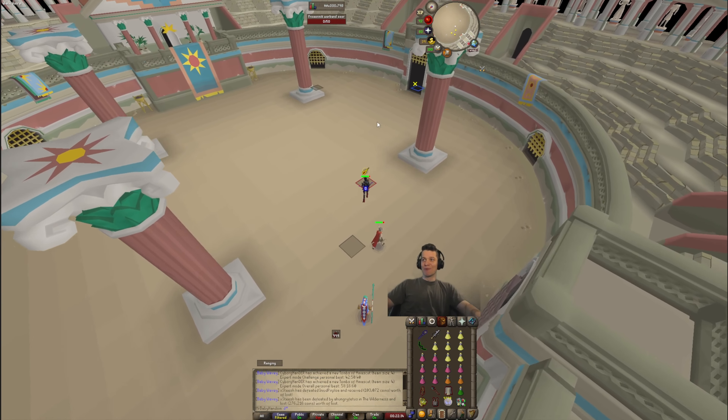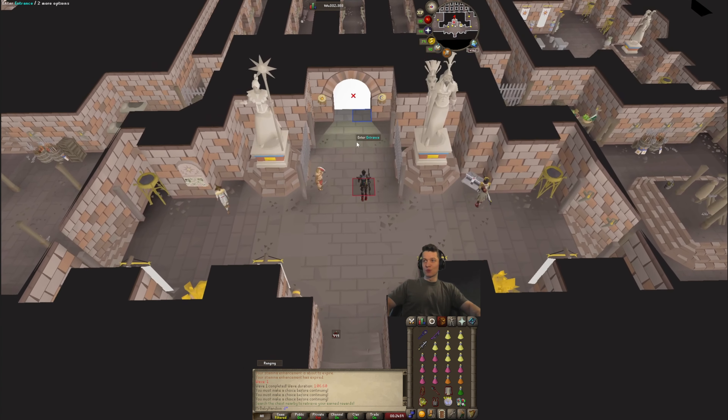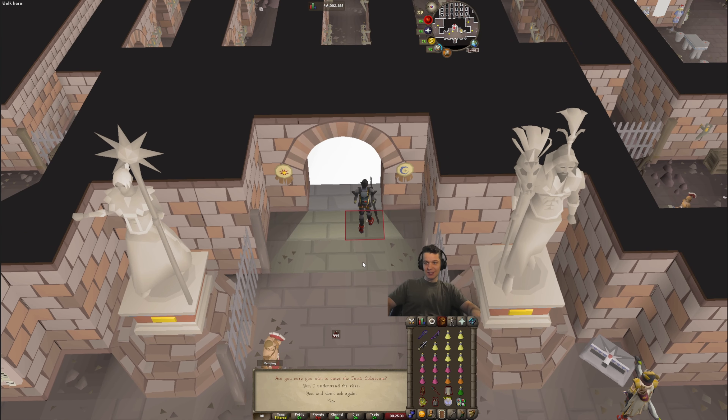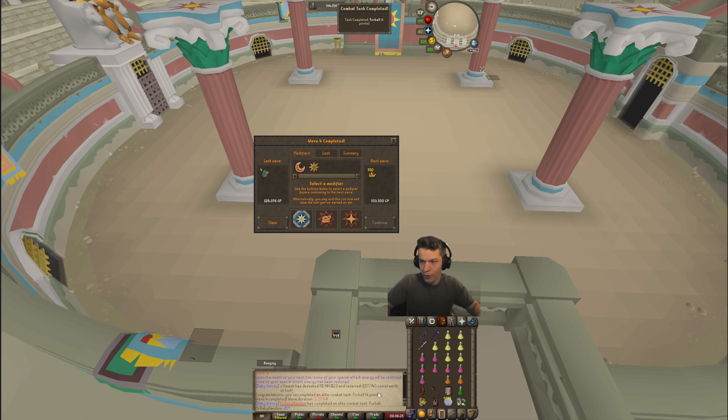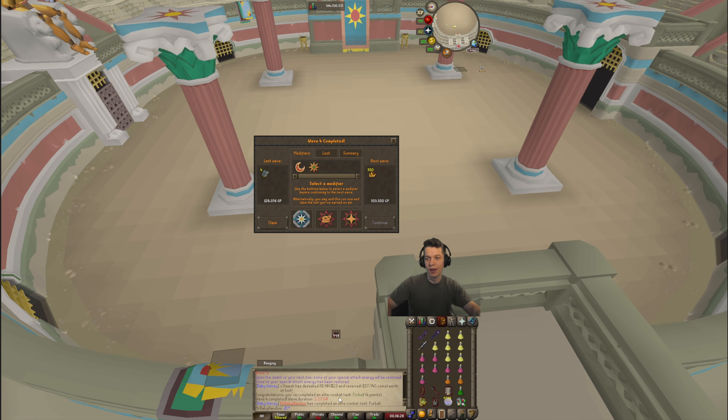Our venator bow's not even charged — we have to go charge that first. Okay, here we go, first real attempt. We got our venator bow charged now so we can actually go past the first wave. Wave four complete — we got a combat task, Furball.